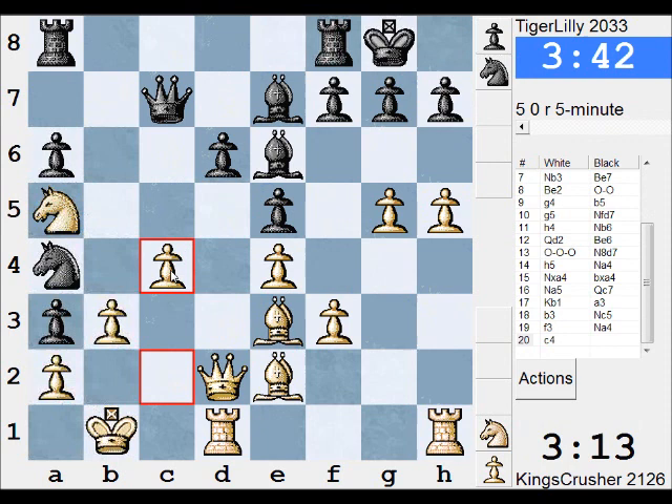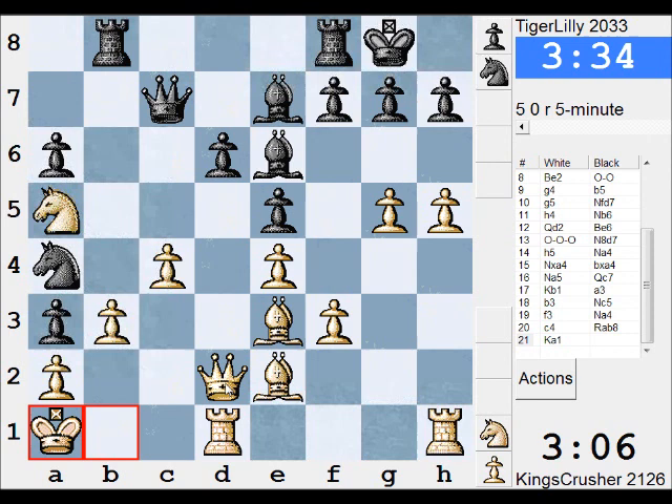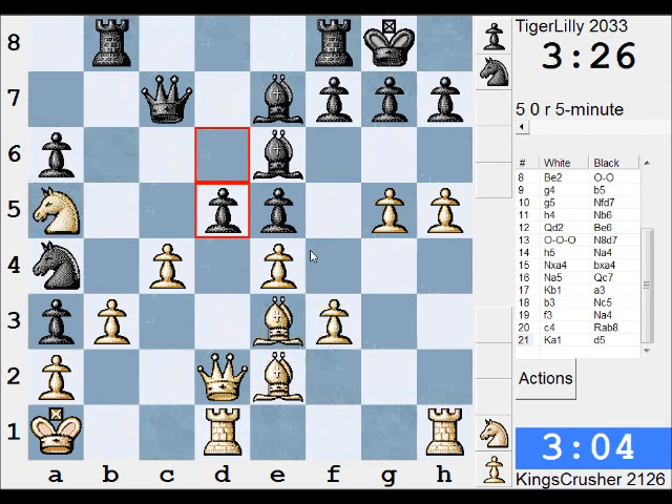Am I in trouble? This Knight I think is in trouble on a5 actually. Bd8 looks pretty good. And this is Qd6 — this is gone isn't it. g6, I was going to play for Bb4 now. It takes — Bb4 looks dangerous, what about just taking on a4 here? I just take the Knight on a4, still Bb4. I suppose c5 is not too helpful.